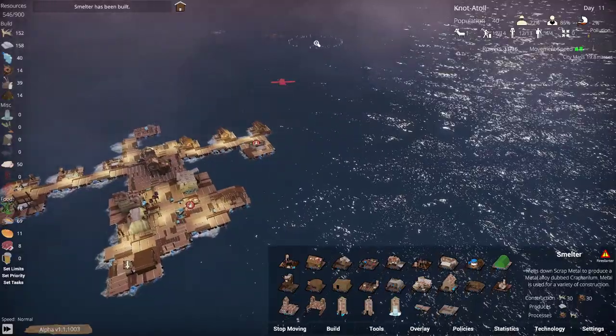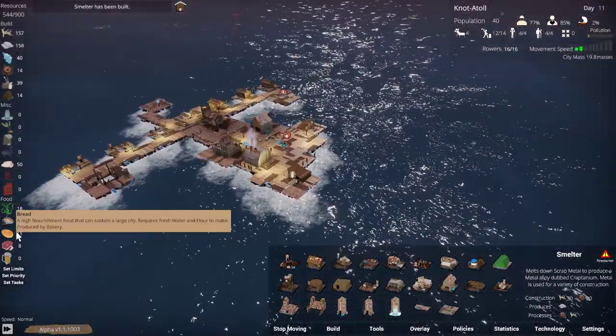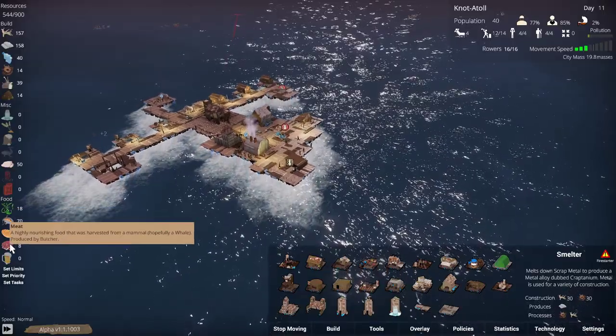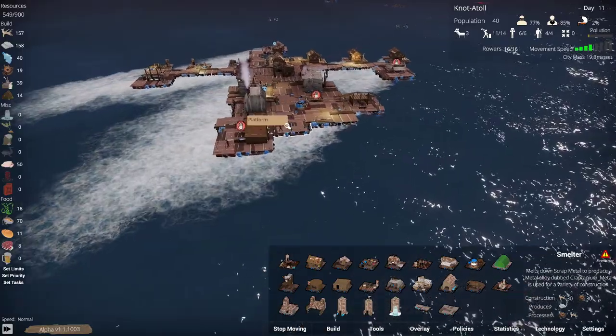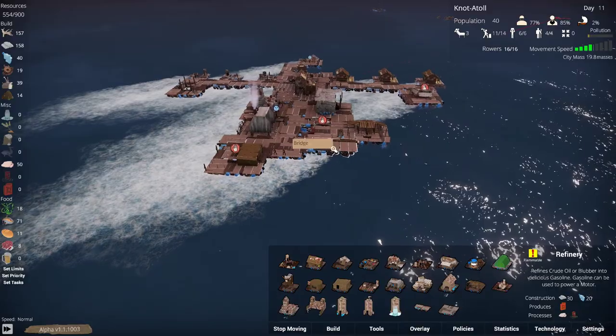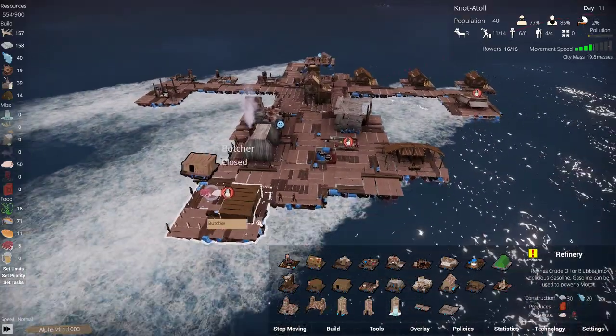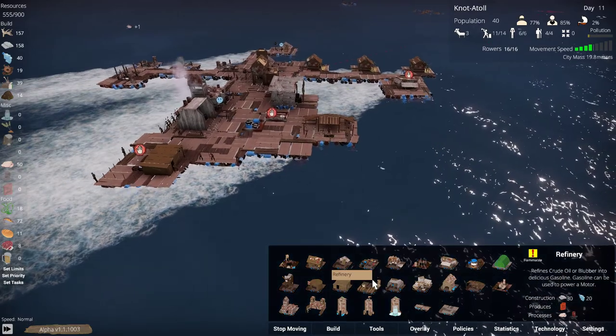We got some more survivors. We probably don't need them — we got 40 people barely being fed right now. Actually we're doing pretty good; we still have that 11 bread. We got a bit of meat from the butcher, but he is actually offline so I can shut him down entirely. We haven't gotten any crude oil yet.